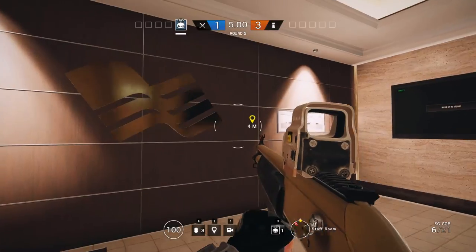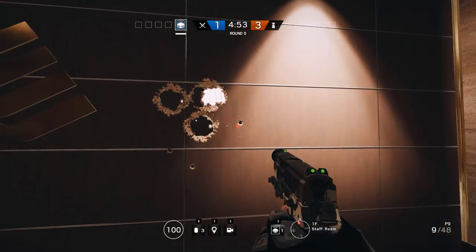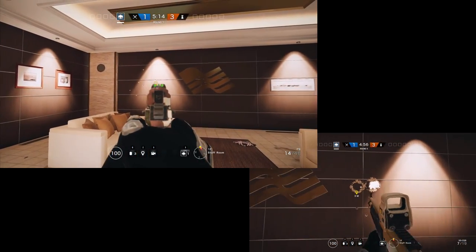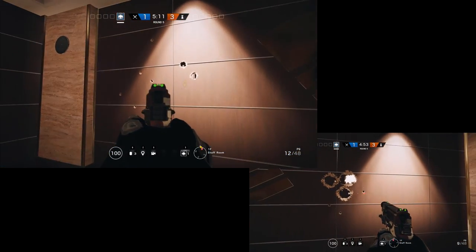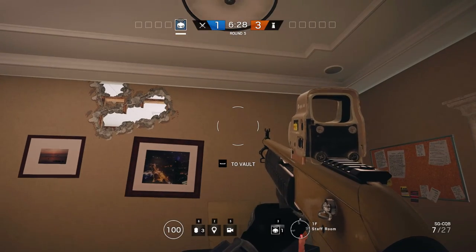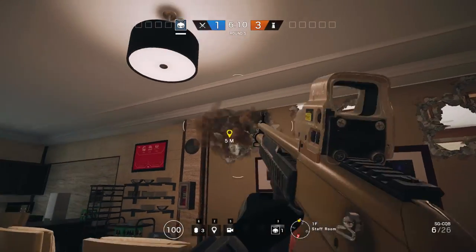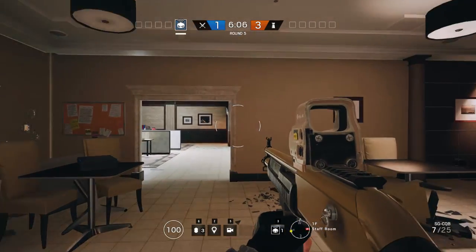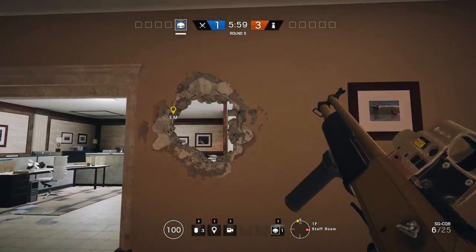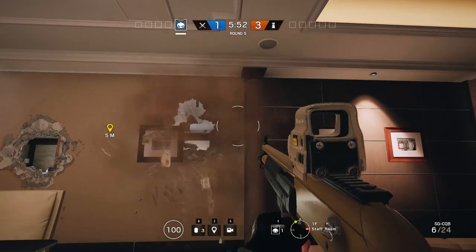Shotguns actually have two different impulse sizes depending on distance to the wall. If you are further than 7m away, the impulses created by the pellets will be tiny. At 7m or closer, each pellet creates a larger impulse corresponding to one of the three shotgun bullet hole sizes, depending on which shotgun you're using. The optimal distance for creating a large hole is around the 7m mark — you get a larger pellet spread while still taking advantage of the larger impulse per pellet. The only issue is that depending on random shot dispersion, you might miss all of the wooden studs at this distance.